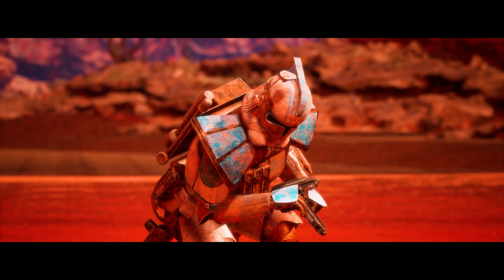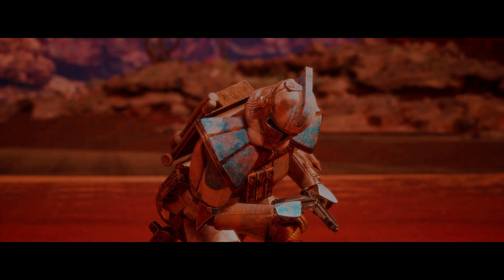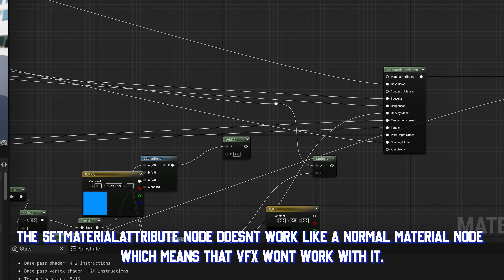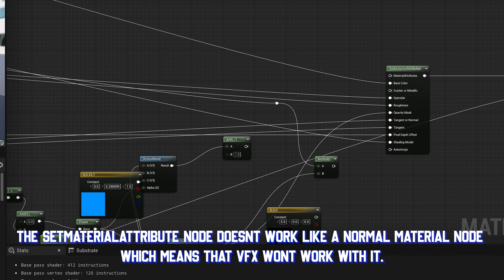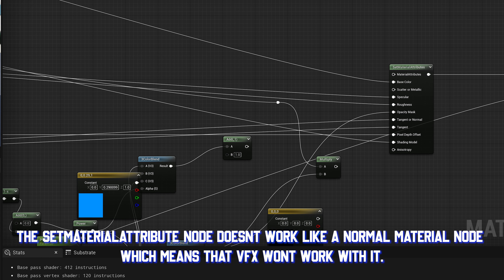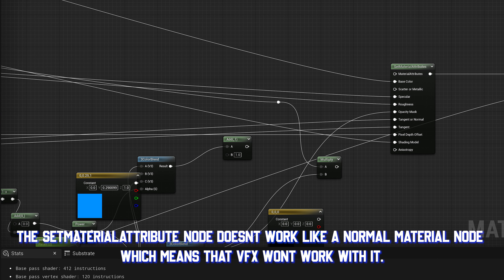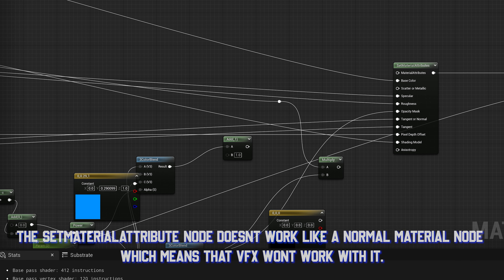The main reason why I had the hair that way was because MetaHuman's hair master material is useless if you want to do VFX with it. So Luna's appear effect, which I'll talk about in a second, won't work with normal MetaHuman hair because of the way the master material is set up.